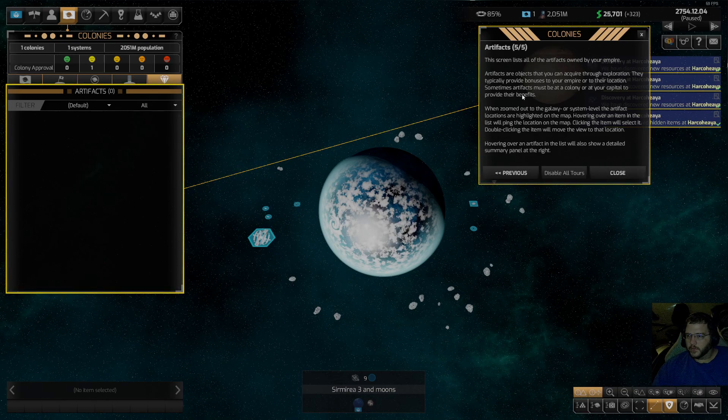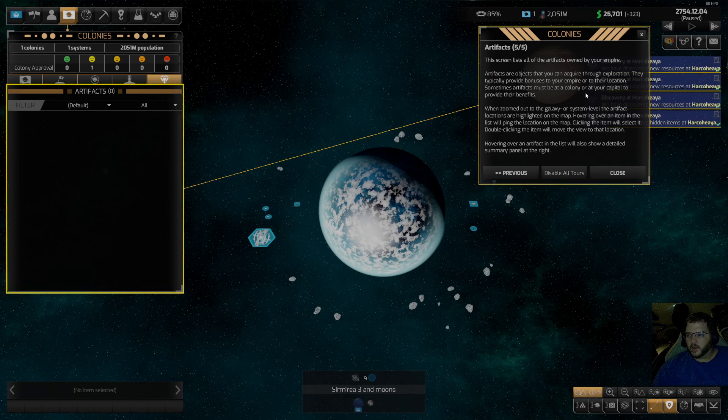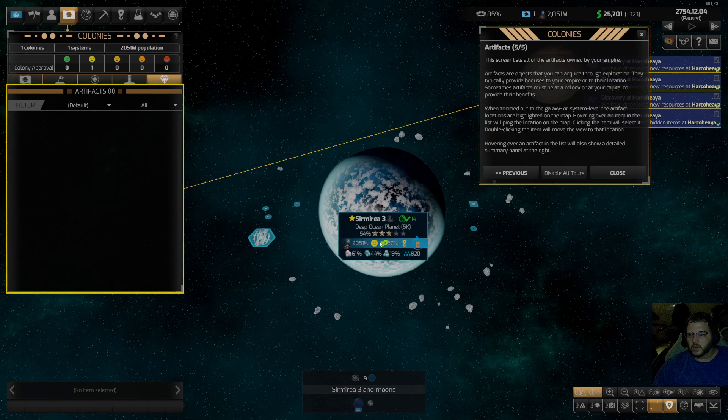Artifacts: this screen lists all artifacts you own. Artifacts are objects acquired through exploration that typically provide bonuses to your empire or to their location. Sometimes artifacts must be placed at a colony or at your capital to provide their benefits.